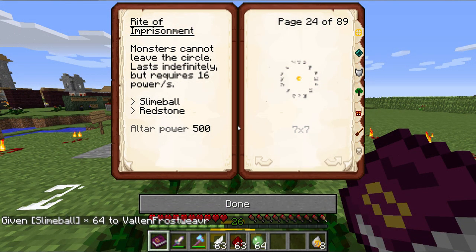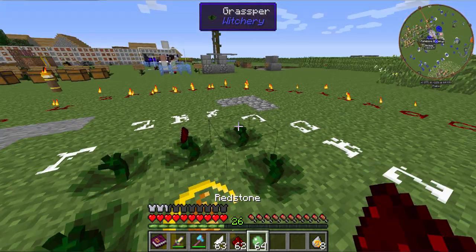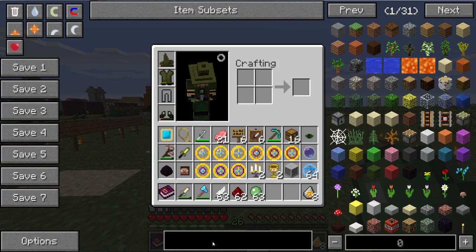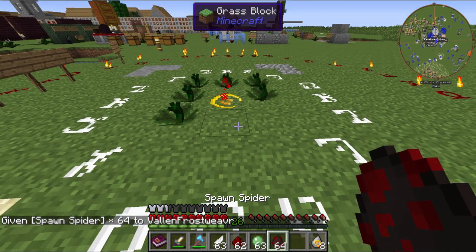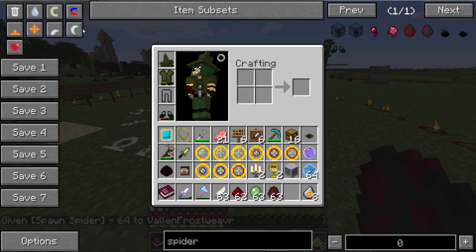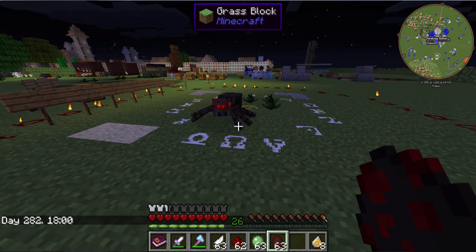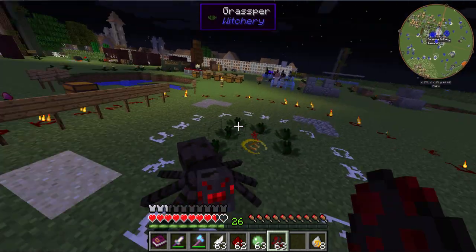The Rite of Imprisonment: monsters cannot leave the circle, and it lasts as long as you have power supplied to it. It needs a slimeball and redstone on a simple 7x7 circle. A spider spawned inside wants to get to me really bad, but he can't — he's held in there. Of course, I can go in there and then he can hit me, but you get the idea.